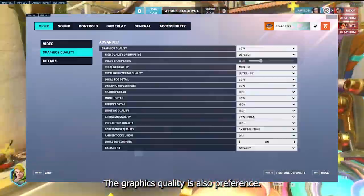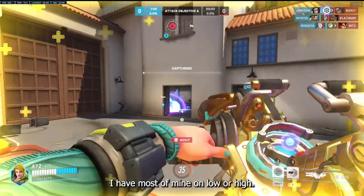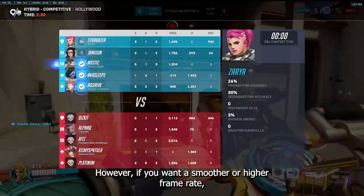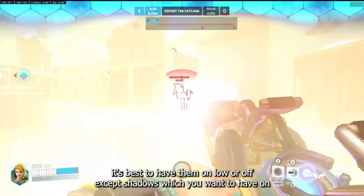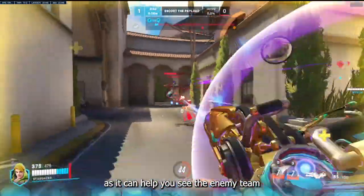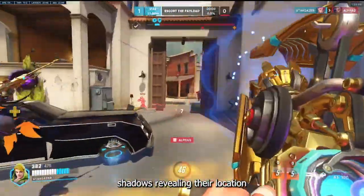For graphics quality, it is also preference. I have most of mine on low or high. However, if you want a smoother or higher frame rate, it's best to have them on low or off — except shadows, which you want to have on, as it can help you see the enemy team's shadows revealing their location.